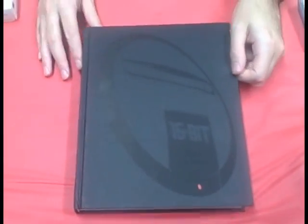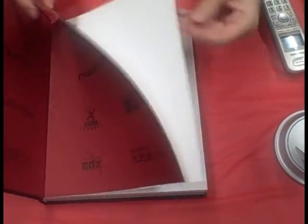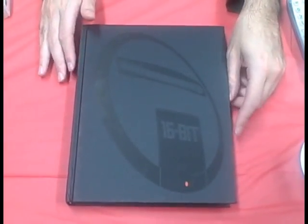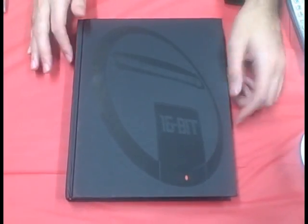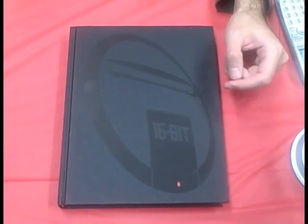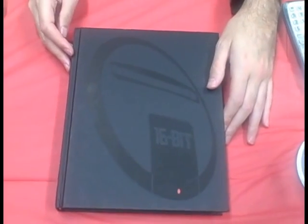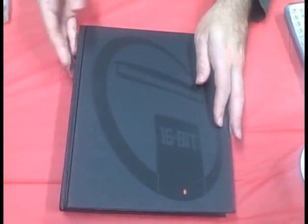Next up is a Kickstarter reward — the Mega Drive Genesis Collected Works book. This was a Kickstarter that went way past its goals, and every time they hit another level they added more pages, so this thing is massive — probably around 400 pages. It's hardcover, all black with no dust cover, and there's an embossed image of the middle portion of the Genesis Mega Drive where it says 16-bit with the card slot. On the inside cover they have a lot of Sega logos we all know.